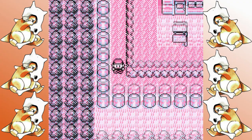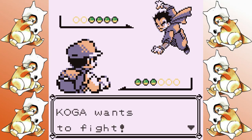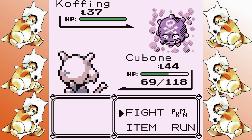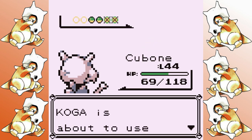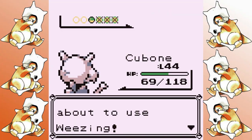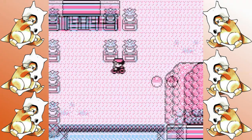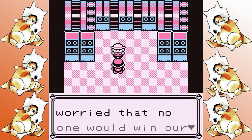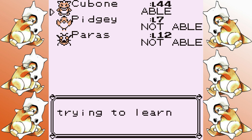I head down to Fuchsia. The Koga battle was just what the doctor ordered — every member of his team is severely weak to ground, and it's the perfect opportunity to pretend Boomerang is actually a viable move. I pick up Surf and the Teeth while in the Safari Zone, and back at Silph I immediately replace Boomerang with Ice Beam.